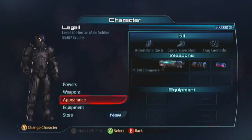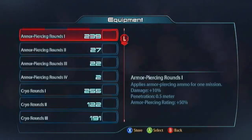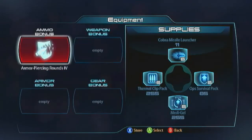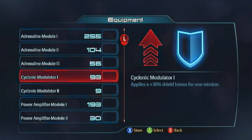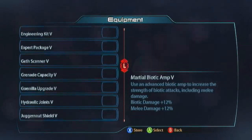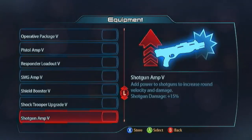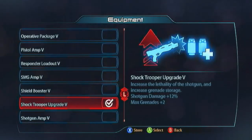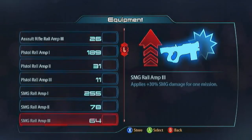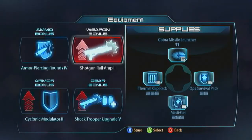For equipment, get armor-piercing rounds on for extra armor damage so you can really wreck bosses. Go with a High Cyclonic Modulator - you are squishy. For a gear bonus go with the Shock Trooper upgrade - it's got the shotgun damage and extra grenades, so everything that makes you versatile in one package. And of course you want a Shotgun Rail Amp. That's the human soldier.